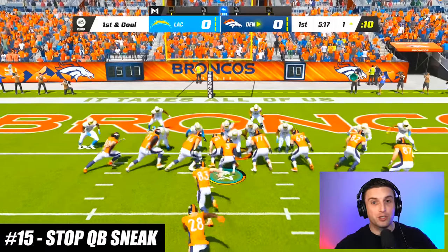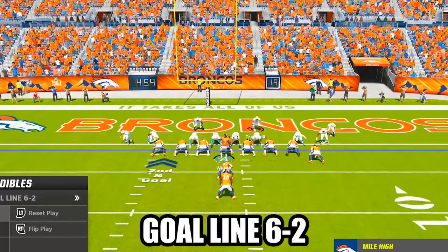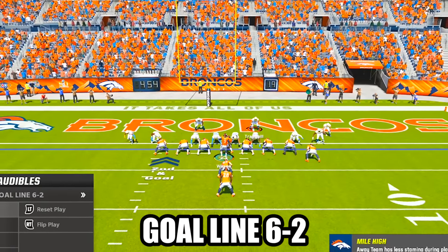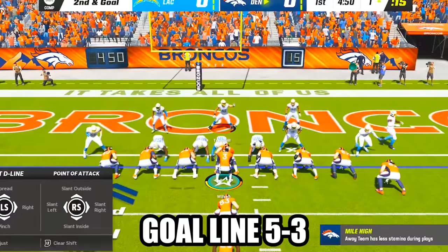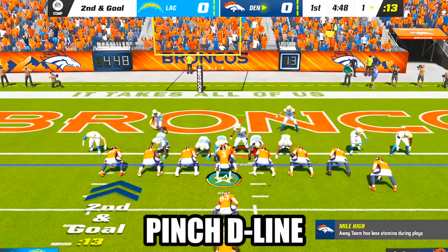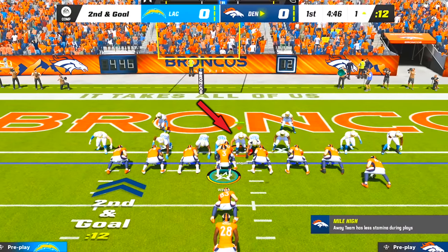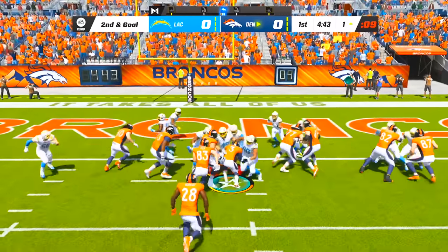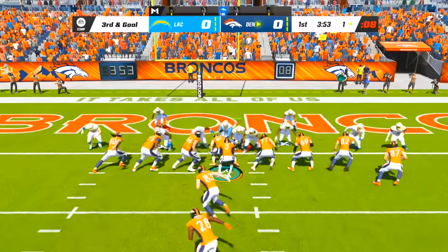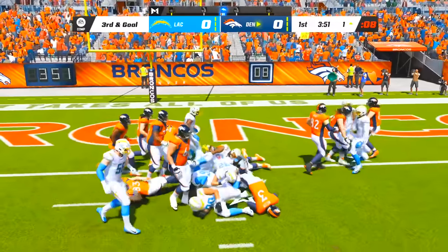Here is how you can shut down your opponent's QB sneak every single time. Instead of coming out in the Goal Line 6-2 formation like most players do, come out in the Goal Line 5-3 formation in any play. Then pinch your defensive line, slant them inside, and stand with your user in either gap between the defensive tackles. After the snap there will be nowhere for your opponent's QB to go and he'll either lose yards or get brought down for no gain.